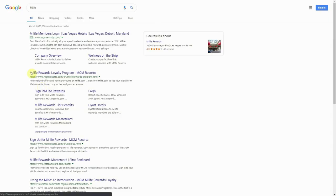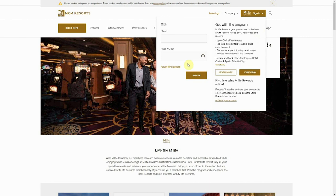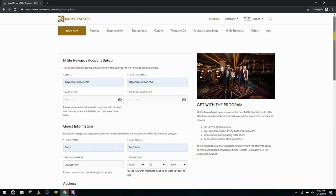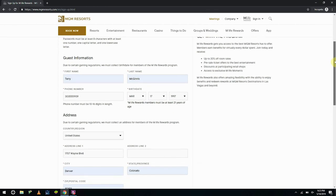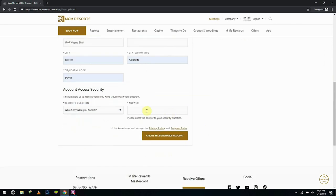Okay, here we go. Step one: we go to the MGM Resorts website under the MLife label, and it gives you the option to sign up. Step two: during the sign up, you'll enter all of your information from your email down to your first name, last name, and address. Keep in mind that you have to have your birth date too, and it has to match your ID. You have to be at least 21 years of age to have an MLife membership card. Once you've entered all of your information, you're free to create the account.